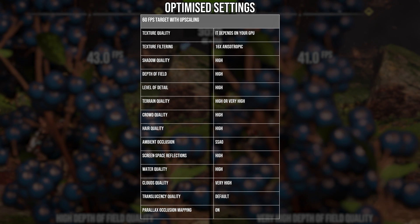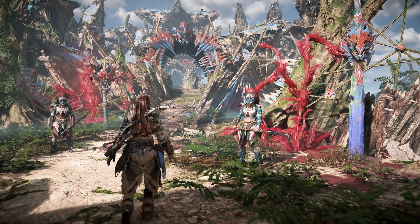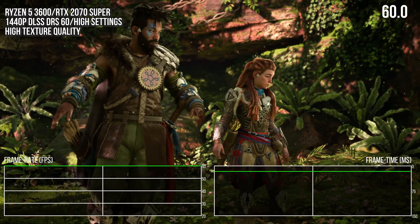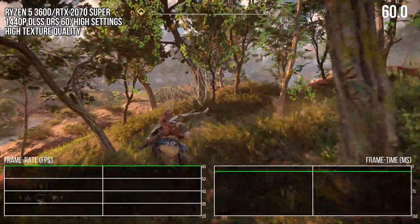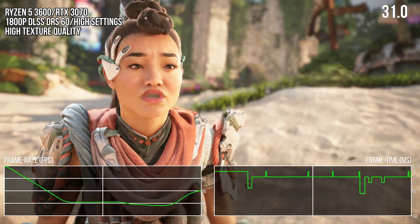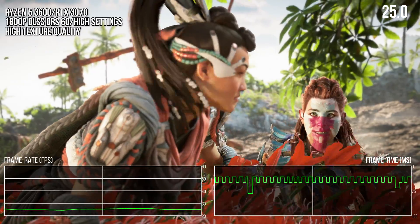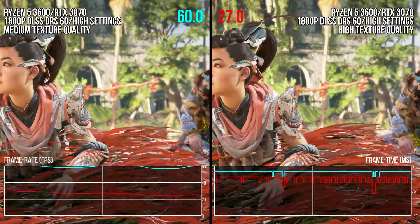Beyond the core optimized settings, I need to talk about the texture quality setting, which is more GPU-specific and important. As I described in my last video, if you have an 8GB GPU, the high texture quality setting is perfectly fine and performant up to 1440p. At resolutions higher than 1440p, you'll need more VRAM for high textures, as 8GB GPU performance will plummet above 1440p due to over-committing VRAM and dipping into system memory — as we see here with the RTX 3070 running at 1800p. Setting textures to medium at resolutions above 1440p on an 8GB GPU will keep performance in check.